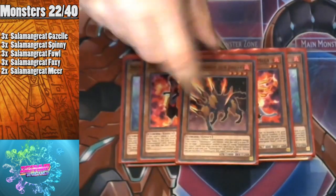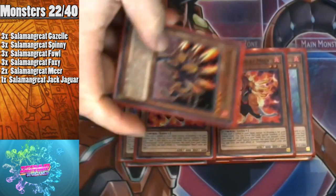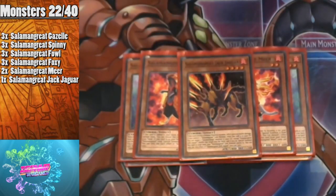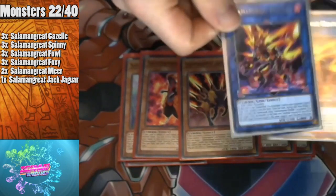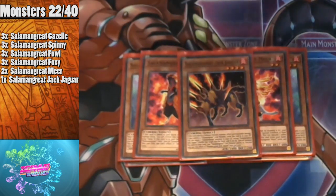We have one copy of Jack Jaguar — it's kind of the garnet of your deck because you summon it off your Stallio, then get it back later in the combo recycling a card back to your extra deck after a reincarnation link summon. For anyone who doesn't know, a reincarnation link summon is when you use the same link monster to fulfill the requirements for the next one and get beneficial effects — for example, using one Heatleo to make another Heatleo, giving it additional effects.